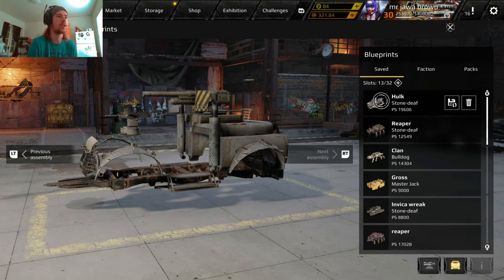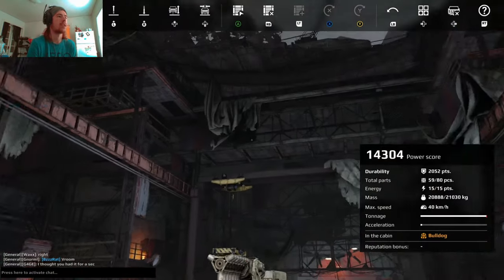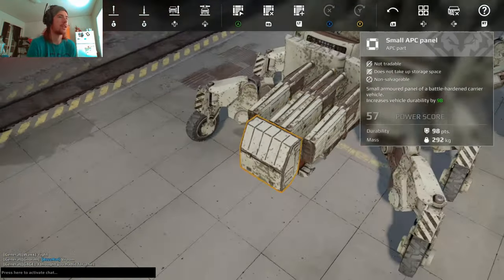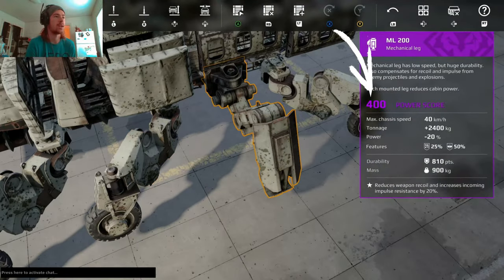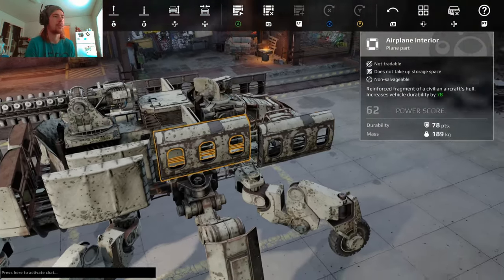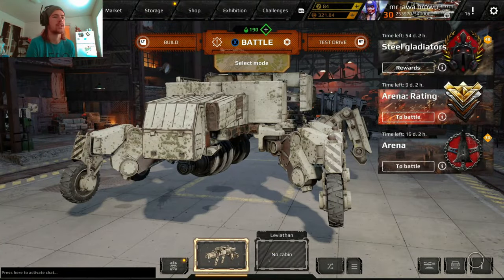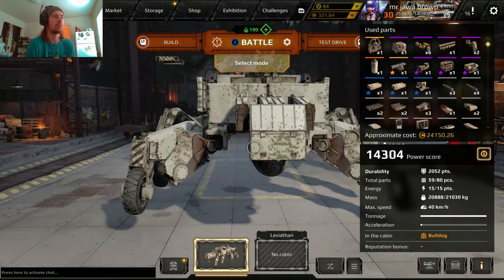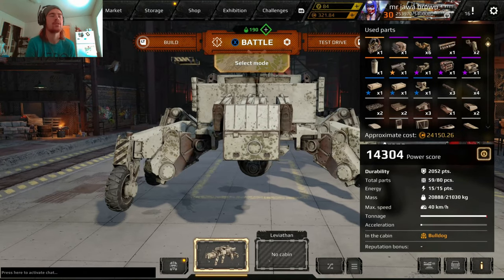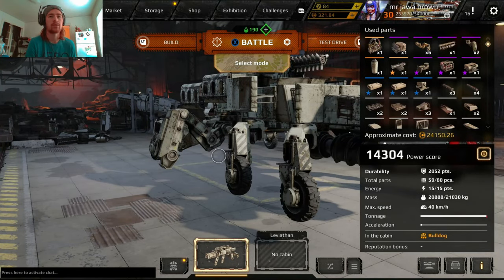Let me bring out my Kaiju spider build. These are much heavier parts — this Stepping Wolves part is 57 power score, big ramps are 360, and the ML 200 is 400 power score. No matter where you go in the vehicle, everything is labeled. It all equates to the overall power score shown in the bottom right — 14,000 power score in this case.